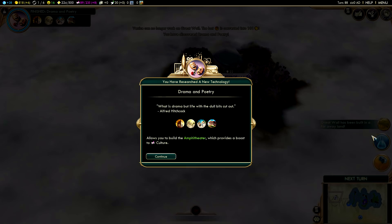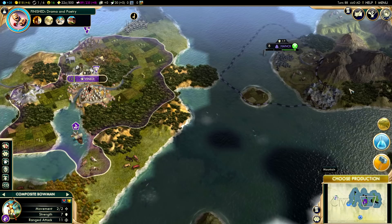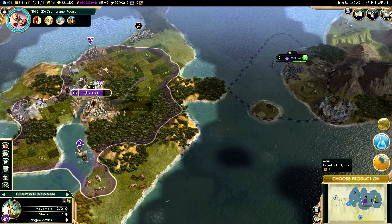I'm going to actually need to start thinking about taking another city state. At this point Cahokia is looking like the best place to take. So let's go ahead and send our merchant to Cahokia and get that done with.